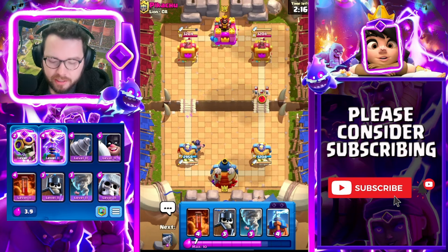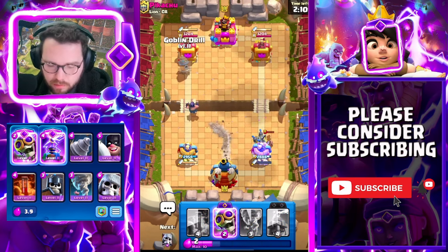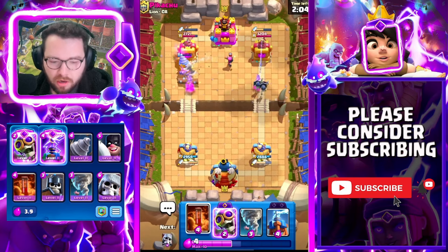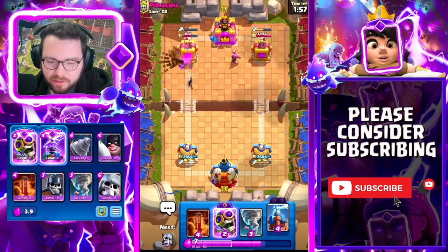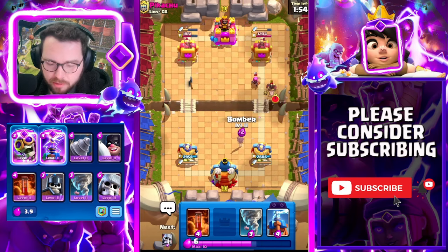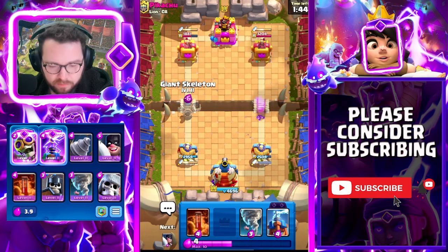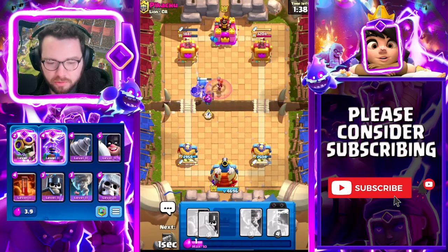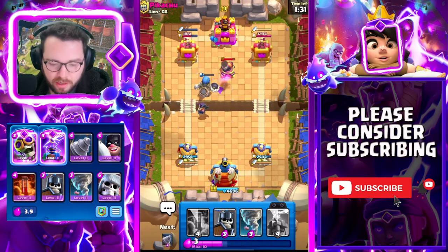Going like this — one hog shot is not a problem. Executioner going to go to work. He logged early because the executioner was tanking for the goblin drill, so we get tons of damage on the tower. I could activate king tower here — yeah, I'm going to do it. So we got the king tower activation, definitely worth it. For just one hog shot I'm going to go at the bridge to pressure and DPS down that valkyrie such that he has to play another card. Cannon comes down.